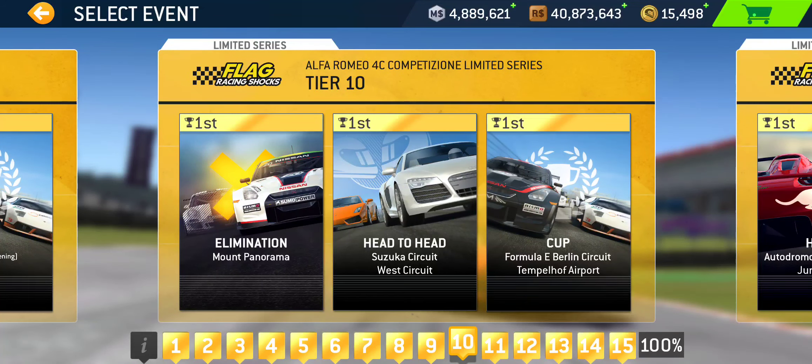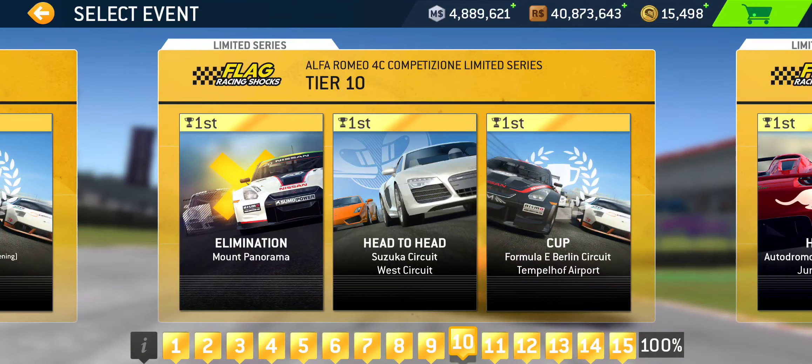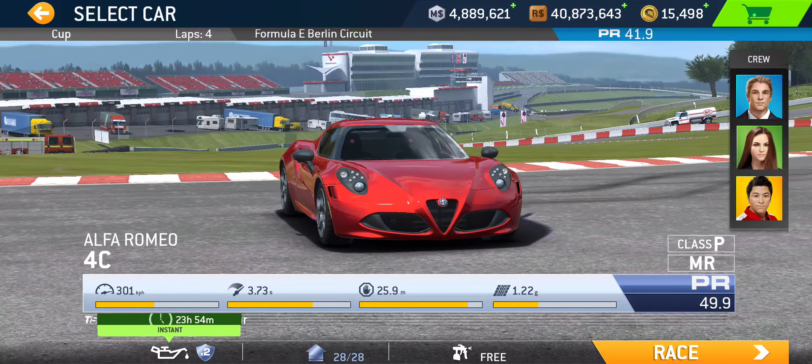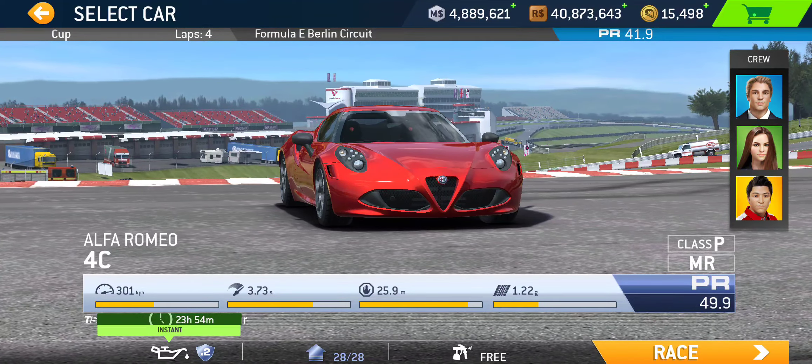Tier ten: we got Elimination at Mount Panorama, Head-to-Head at Suzuka West — single lapper — followed by the Cup at Berlin Formula E Circuit, four laps, PR 41.9 required.